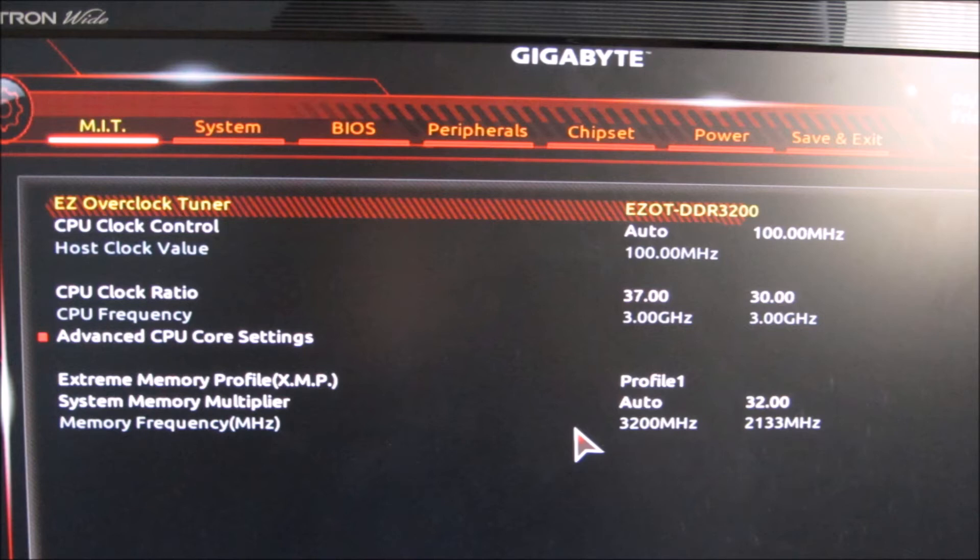On the clock control and host values, leave those alone — you won't get any advantages from those. For the clock ratio, I've set it to 37, so the chip will run at 3700MHz. This is the same as the chip will boost on a single core, but this will be all cores at the same time.